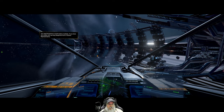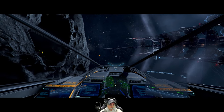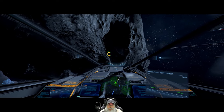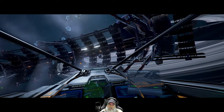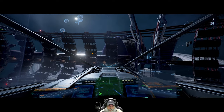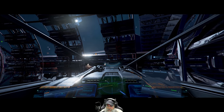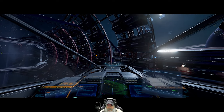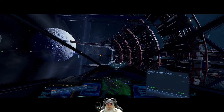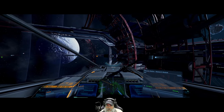You need blueprints to build station modules. If you have the credits you can buy blueprints from a faction representative. That marker is probably where they want us to build the dock. It does very much look like — or at least is reminiscent of — Terran architecture. I haven't gotten any further in this game so everything from here on out is brand new to me.